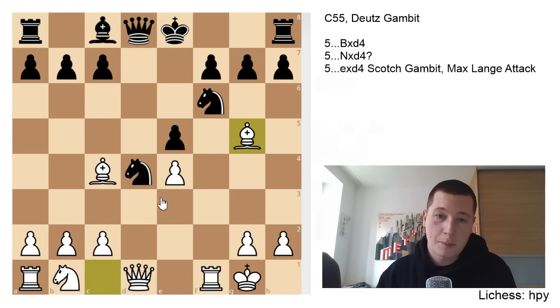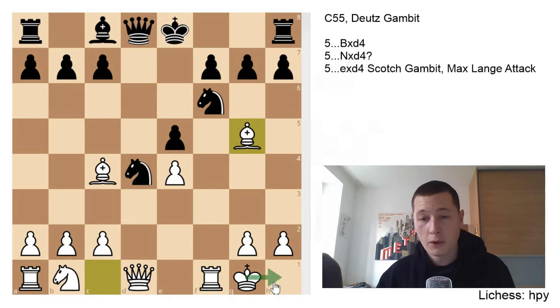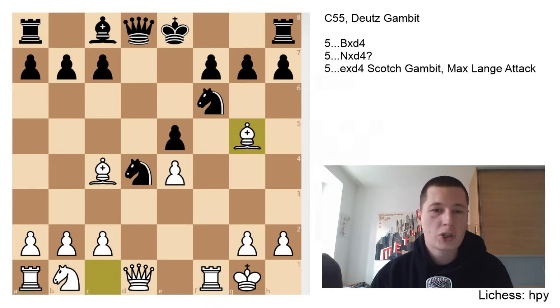Now the problems for white in the Deutz Gambit. Firstly, in almost any position, the queen is going to want to get to c5, attacking your king, and your c4 bishop is undefended. So white is often going to have to play moves such as knight to a3 or knight to d2 to defend the pawn. Secondly, you want to play c3, removing this knight, and if you can remove the knight, you take the queen, king takes queen, you win your pawn back, and you have a better position with equal material. The third thing is, you often want to play king to h1 to remove the king from this diagonal. Those are the ideas — there are several moves for black.